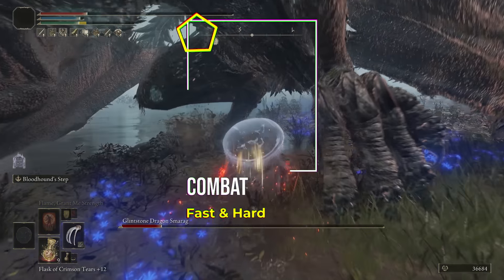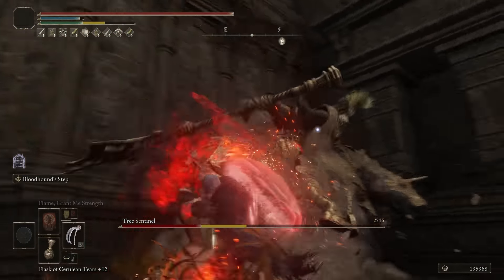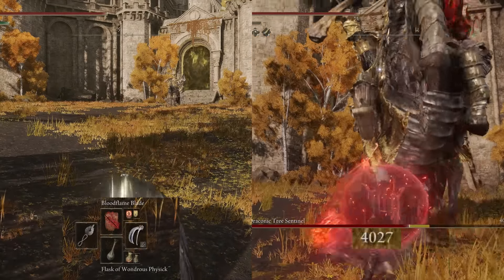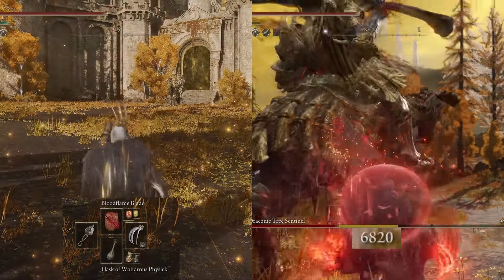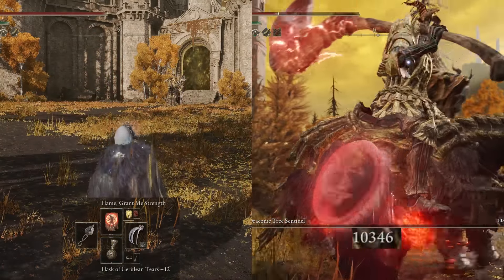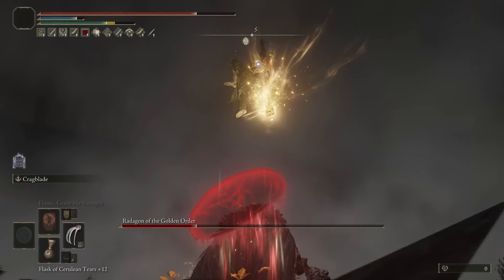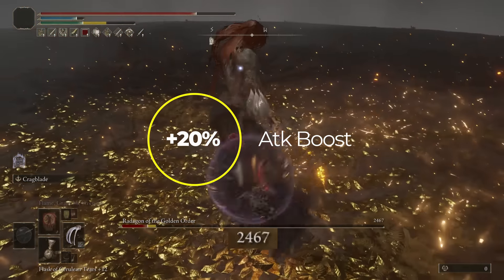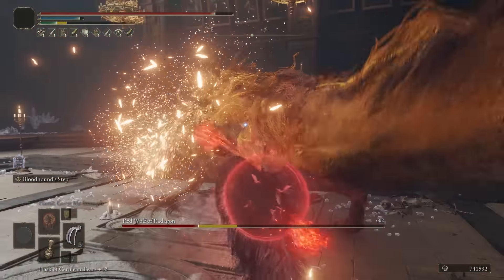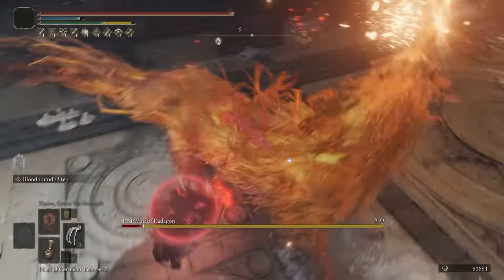Now let's talk about combat. We want to inflict bleed and hit hard and fast. With the first variation we start by chugging our flask, then we get 35 faith thanks to the faith not crystal tear, and this means the god slayer seal can be used and gives us better incantation scaling for our buffs. Once we have buffed with our three incantations we can restore our FP and then use the jellyfish shield skill contagious fury to give ourselves another 20% damage boost on top of everything. We finish our battle preparation by two-handing the claws which splits them into both hands, and then you have R1 fast spam attacks and powered up jump attacks to melt bosses.